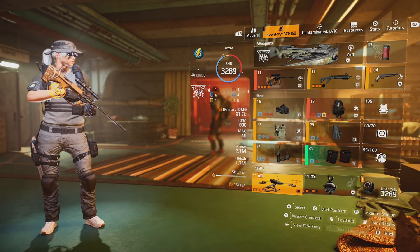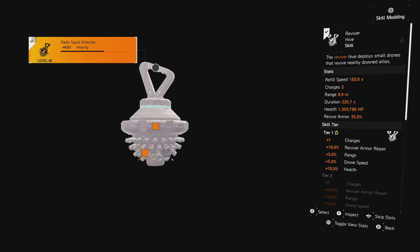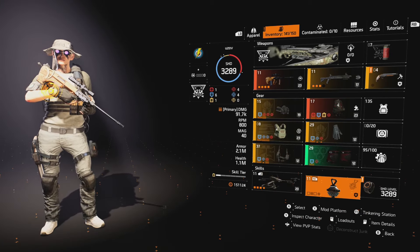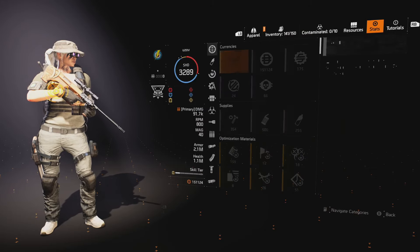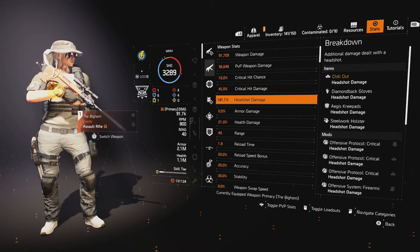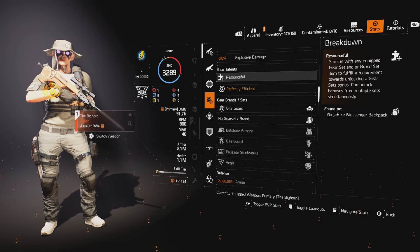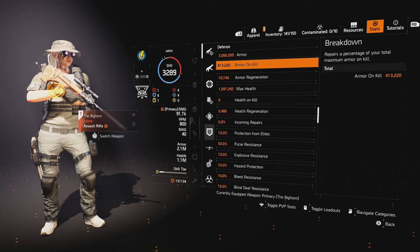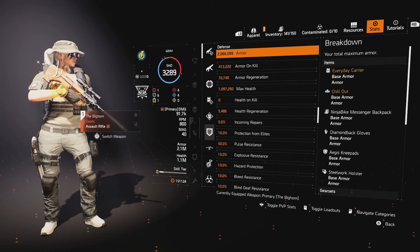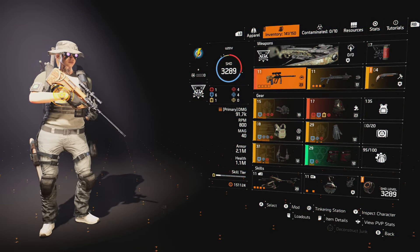I have my Defender Drone at expertise 20 — I run this so if I'm far away I can get myself up, or I'll run a fire sticky just to be toxic. Here are the stats: 181 headshot damage, 70k armor regen, 413,200 armor on kill.